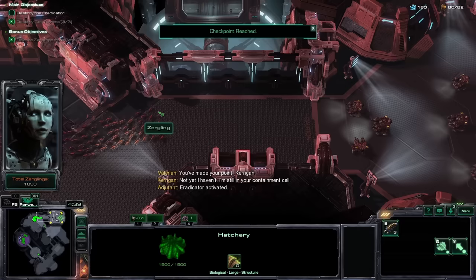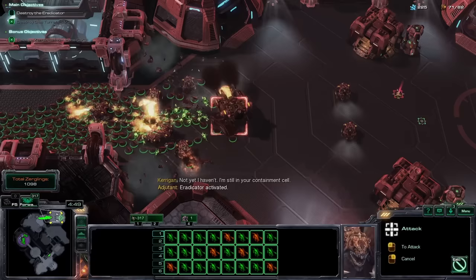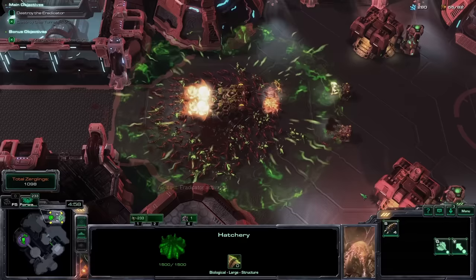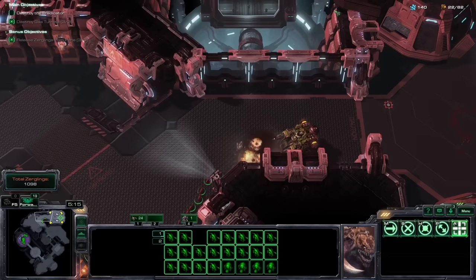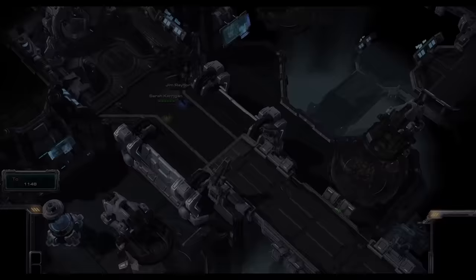One thing I stressed to Orca Warrior as he was working on this mod is that RTS boss fights really kinda suck, so let's try to make some really cool stuff. And boy did he deliver. Even the first mission boss is a monster, killing almost 300 Zerglings before he goes down. The Eradicator's gas attack only has 5 charges and never regenerates anymore, so you can't lose on the tutorial, but it does a good job of providing warning for what's to come.